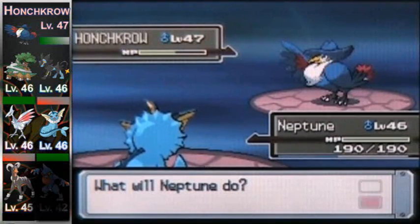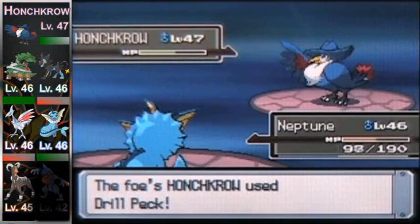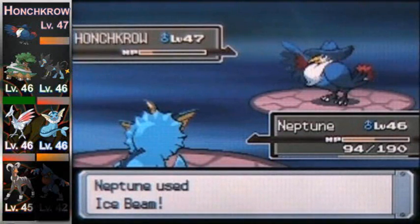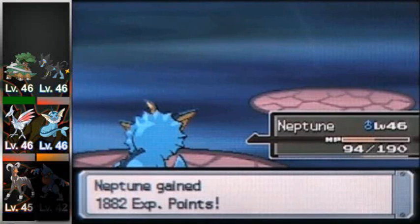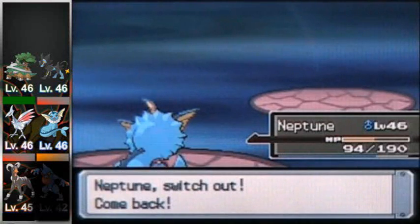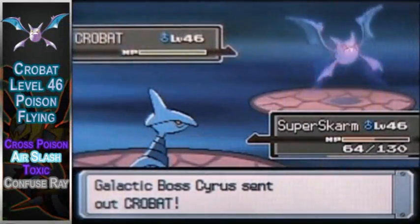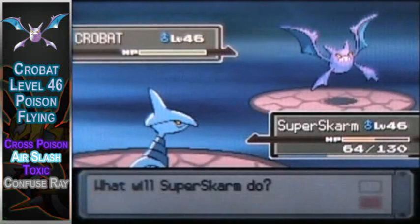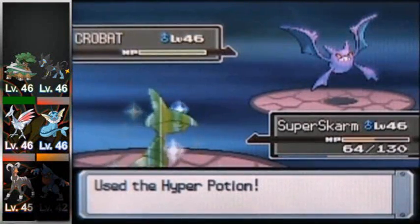Ice Beam or Surf — tough decision. Drill Peck is powerful and I know this thing is strong. Neptune was able to take it out without much difficulty since Honchkrow lacks defensively. Last up on the roster is the most annoying of his team: Crobat, level 46, Poison Flying type with the moves Cross Poison, Air Slash, Toxic, and Confuse Ray. Status effects will be your downfall, but a good Steel type cannot be beat — that is your best bet here.